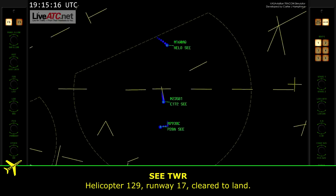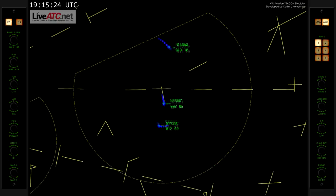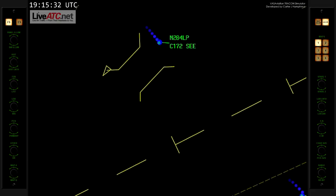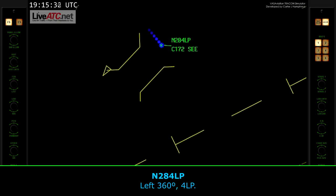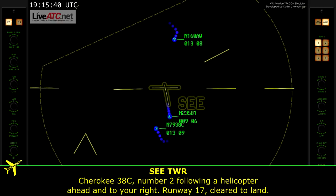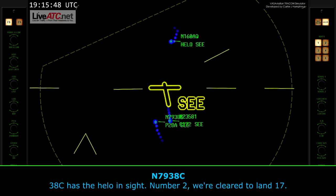Helicopter 129, runway 17, clear to land. Clear to land, and we're over the side of it now. Pass 2-8-4, make a left 360. Left 360, 4-0-4. 3-8-8-4, number 2, following a helicopter heading to your right, runway 17, clear to land. 3-8-4, we've got the helo in sight, number 2, clear to land 17.